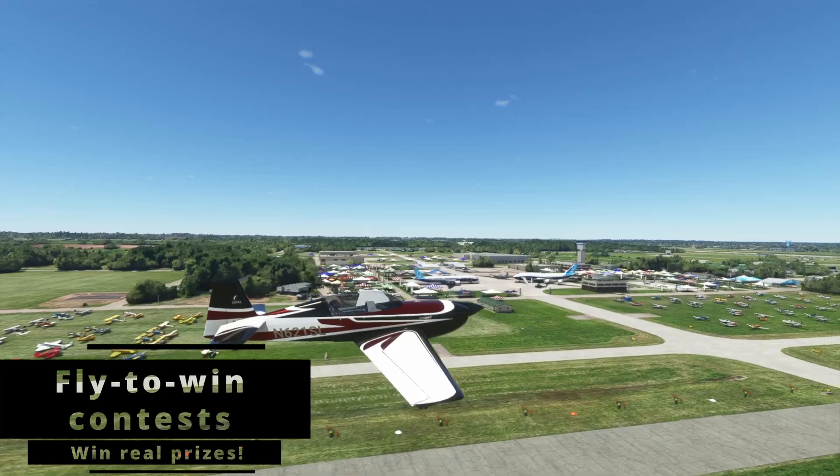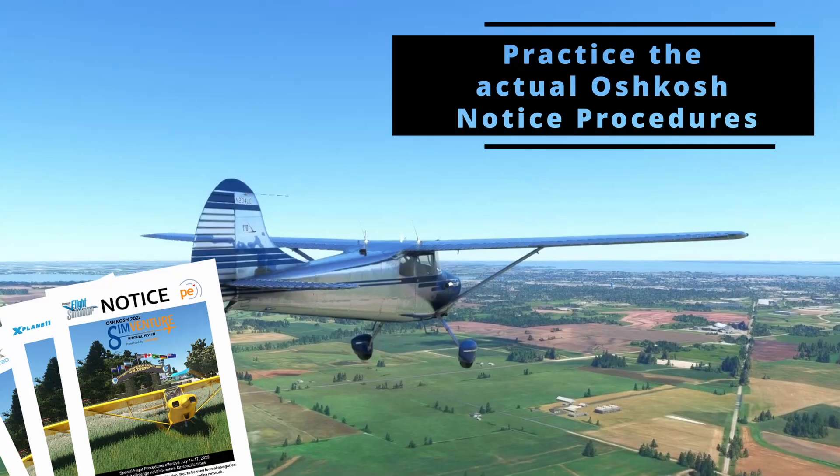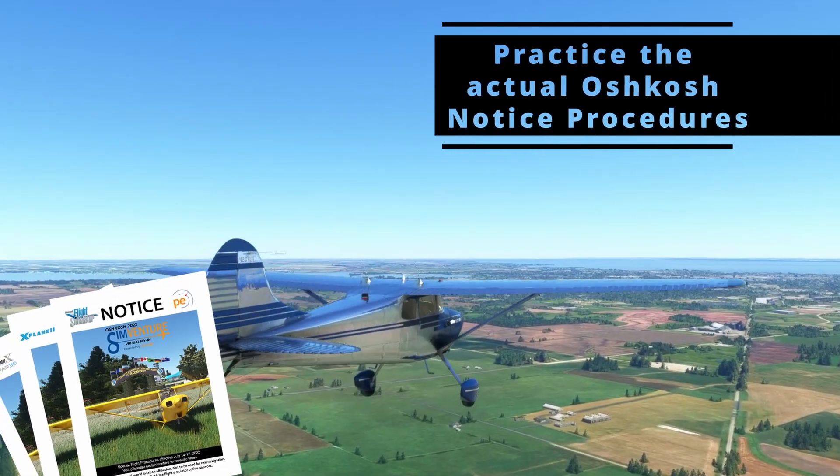Runway 36R. Right turn, 157R, below 1,300. Follow the railroad track. Runway 27. Down on the side of the cockpit. I'm now 1A.5.